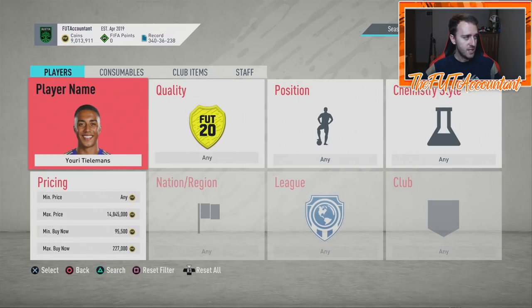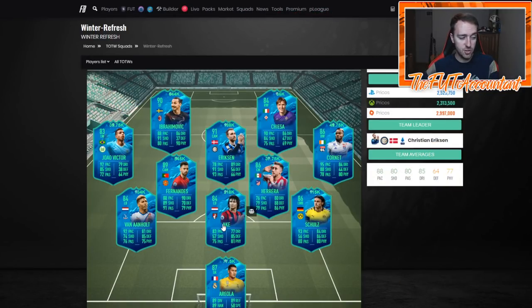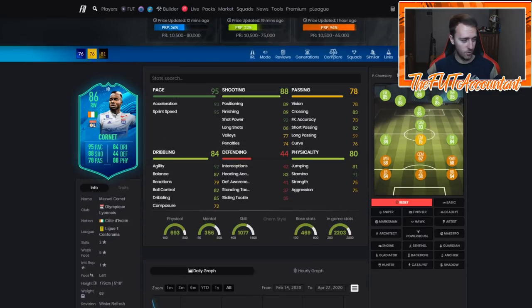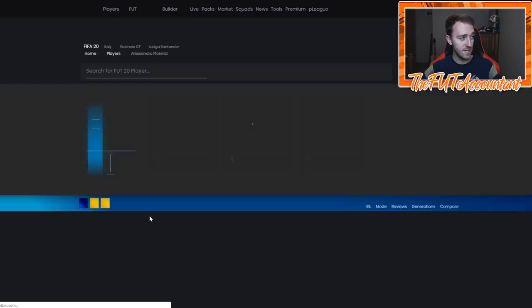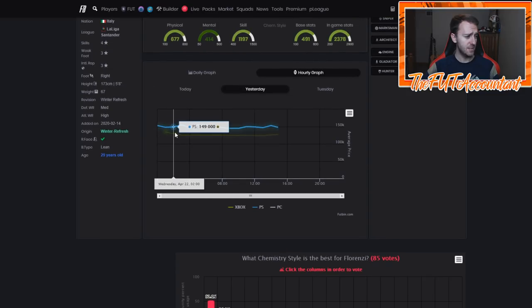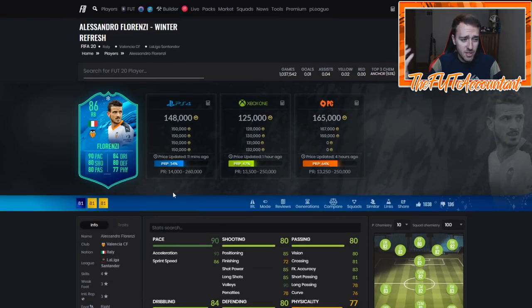If you're looking for last-minute buys, keep it in the low range. AKE was 200k flat, up to 218 on a fluctuation. This Cornet bounces around between the high 40s and mid 50s — he was 54k, barely dropped. Florenzi at 148 — with his links and a good-looking card, he was 185 for the weekend, went down to 147 at his lowest. His daily graph shows high 140s up to about 160, so he could be a guy that goes to 160 tomorrow.